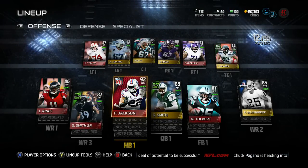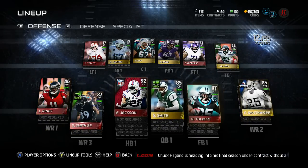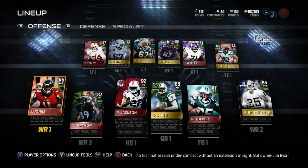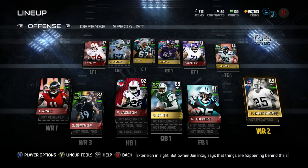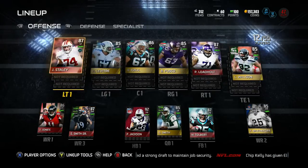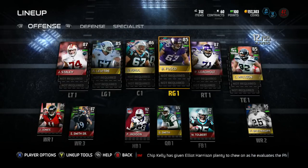Running back is Fred Jackson — got him as a season veteran, a great balanced running back. Fullback is Mike Tolbert; had to get some Panther love in here, especially with Steve Smith Sr., even though he's a Raven. My wide receivers: number one I got Julio, then rookie Fred Boletnikov, who I got for 100 coins — I'll take that snipe — and Steve Smith Sr. at number three.